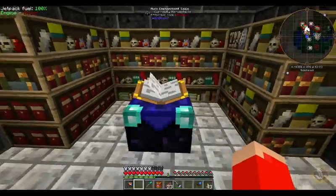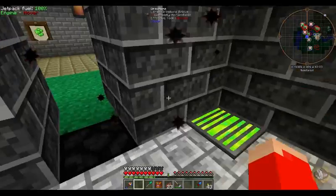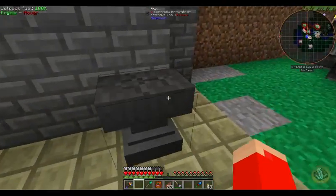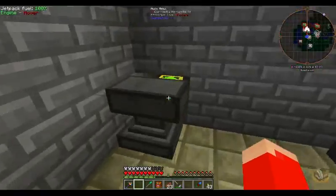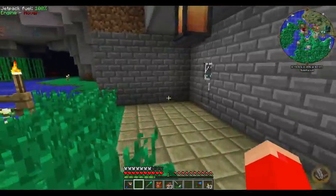We have our enchantment system here with our cool looking scary bookshelves. And we have an anvil over here that's hooked up to that too. I also have a regular anvil - I'm not sure why, because we have the auto anvil. I don't remember why I put the regular anvil there.